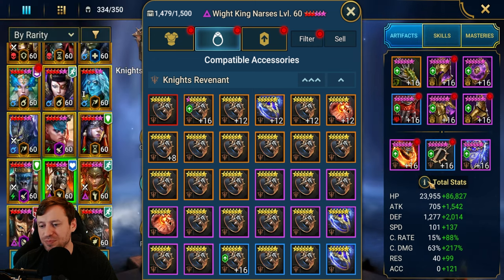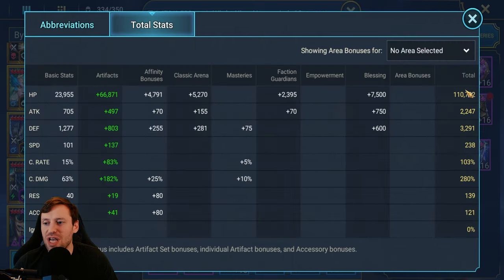We've also got a reaction ring. Total stats: we are rocking 110k HP — that is pretty insane. We've got 3.2k defense, 238 speed, so he is very fast. You always want to be above 200 speed in my opinion. Almost perfect crit rate and 280% crit damage.